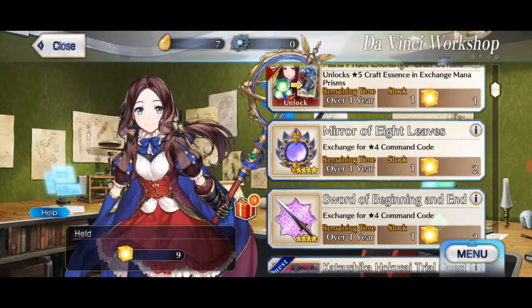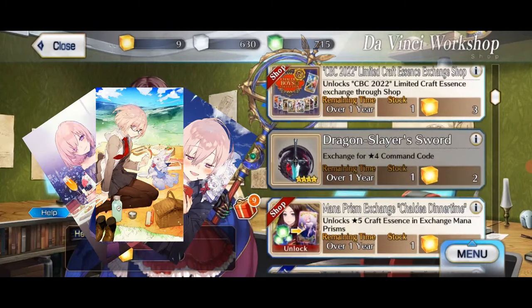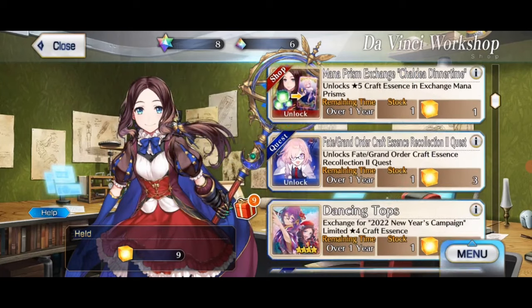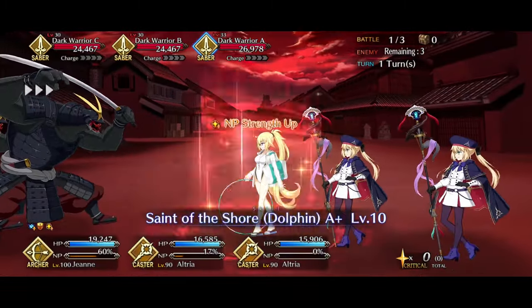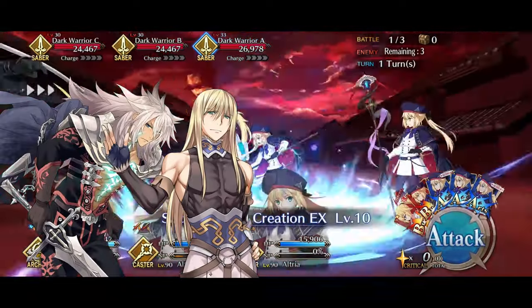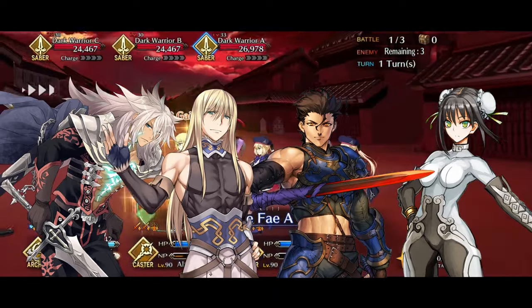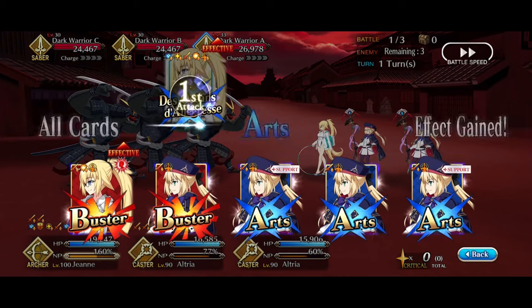Let's begin by addressing the first problem: the bond CEs. Many say they are expensive because you need one rare prism to unlock them. Let me tell you that I have used those bond CEs over 10,000 times while farming, but I never needed an NP2 Siegfried, Theon, or Dear Mood. Do not shotgun upgrade 4-star units' NPs that you won't use, because those are valuable rare prisms.